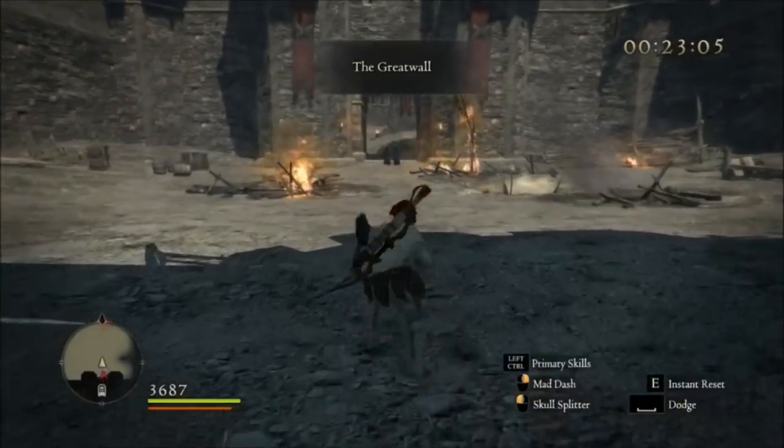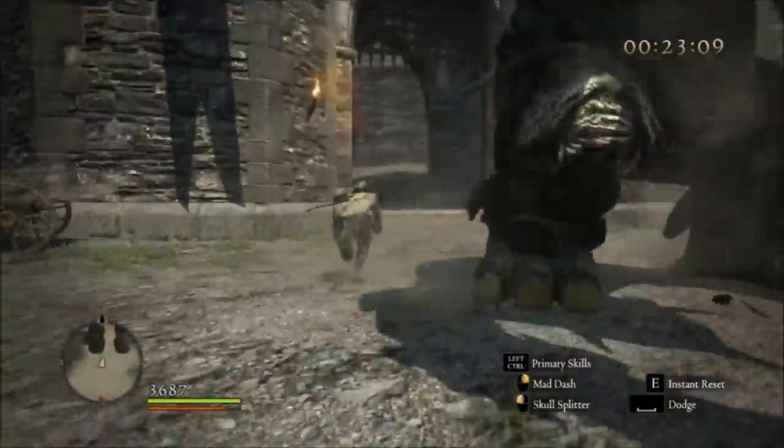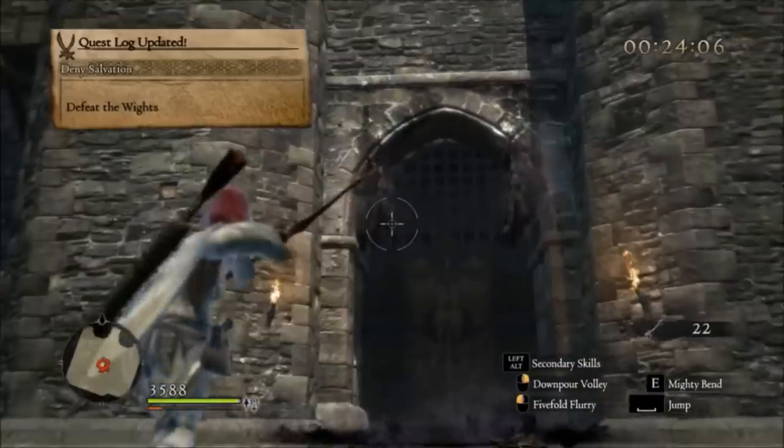We're given a quest to route the last of the murderous cult known as Salvation at the Great Wall, so naturally we fast travel there and skip the 30-minute run. There's no real speed strat here other than skipping all the enemies, but this quest does have three required foes — a chimera and two wights — which we'll cook with our frag grenades.